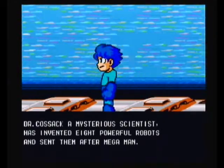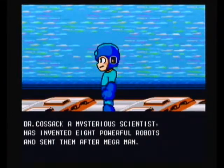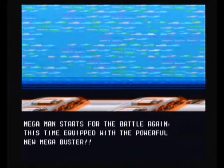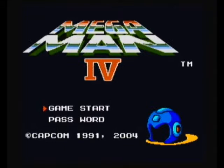Dr. Cossack, a mysterious scientist, has invented eight powerful robots and sent them after Mega Man. Mega Man starts the battle again, this time equipped with the powerful new Mega Buster — but I'm not permitted to use it, at least on perfect run attempts anyway.